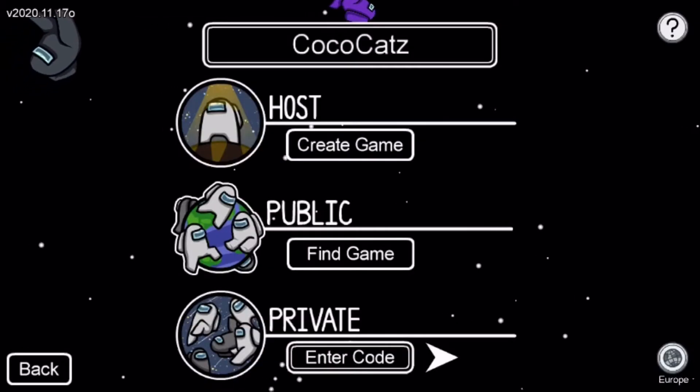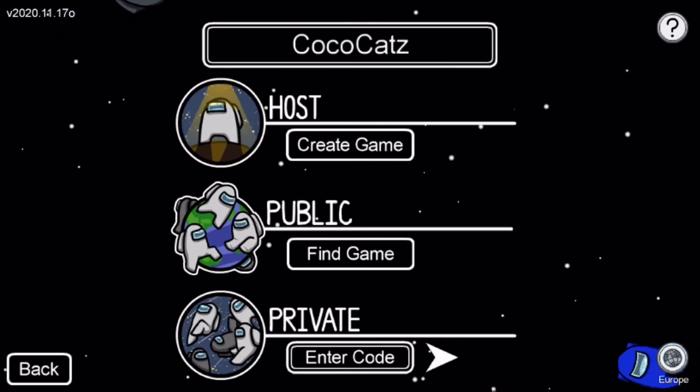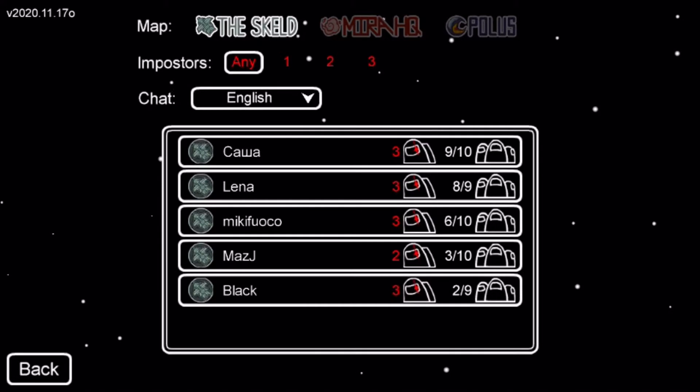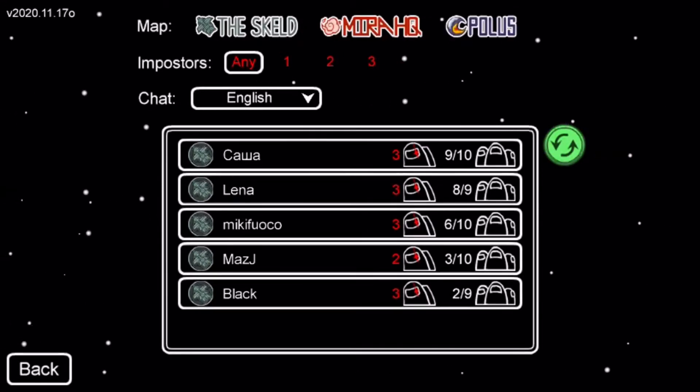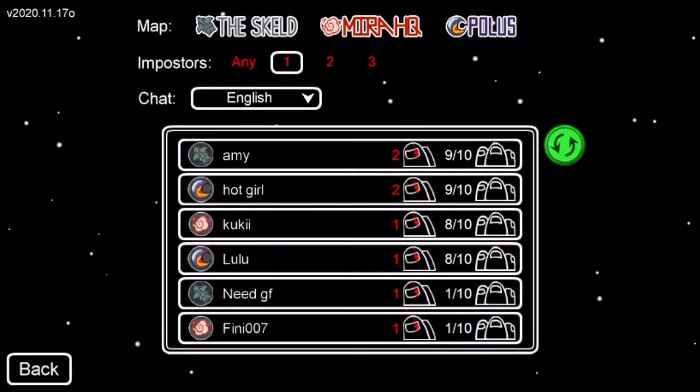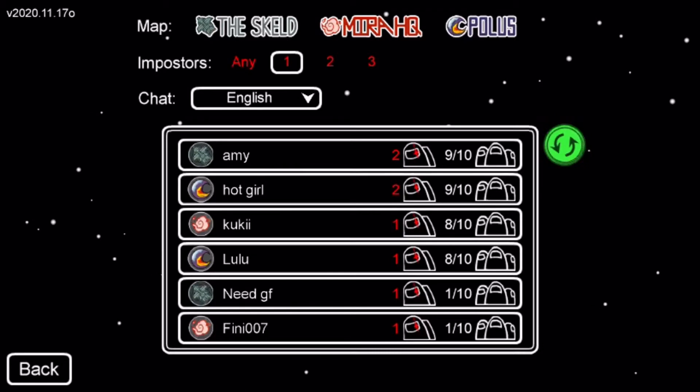You just press Confirm to start, but I didn't because I'm not making a game right now. You can also go on to Public to find existing games — you can choose what map you want, the number of imposters, and the chat language.